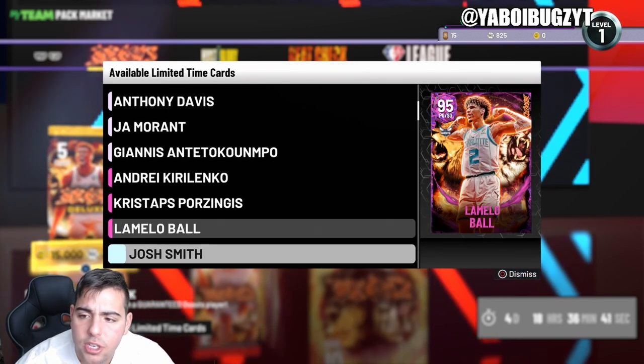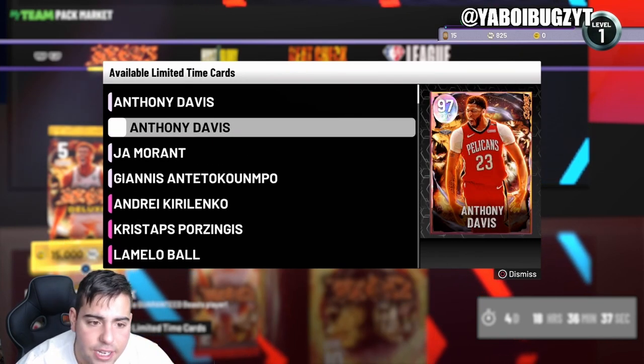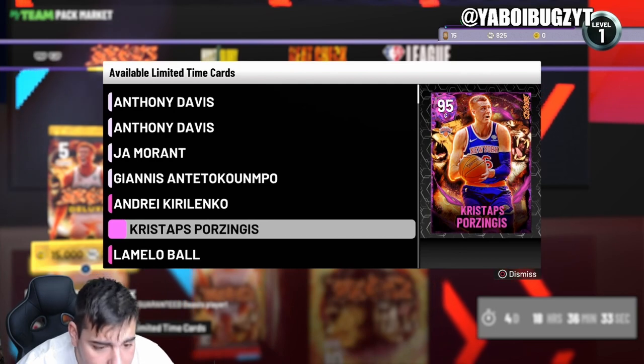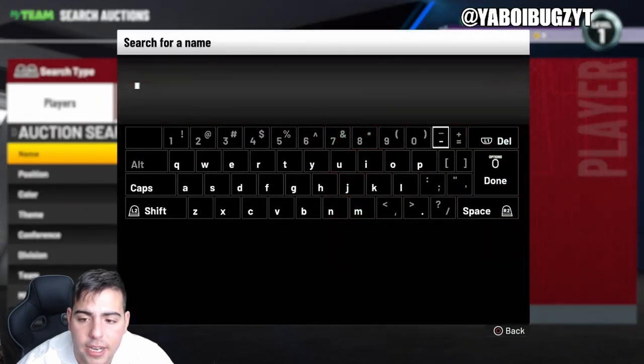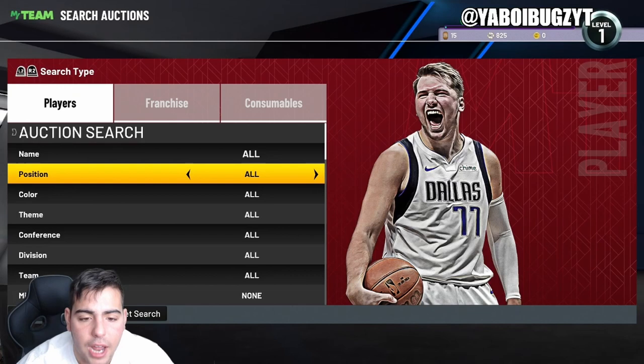This week they released some crazy content — it's an A+ in my opinion. Super high-piece John Morant, super high-piece Giannis, super high-piece current LeBron, hype-piece Chris Stops, LaMelo, and J Smooth. This is amazing, all-around great content. Even the budget cards are gonna be good.